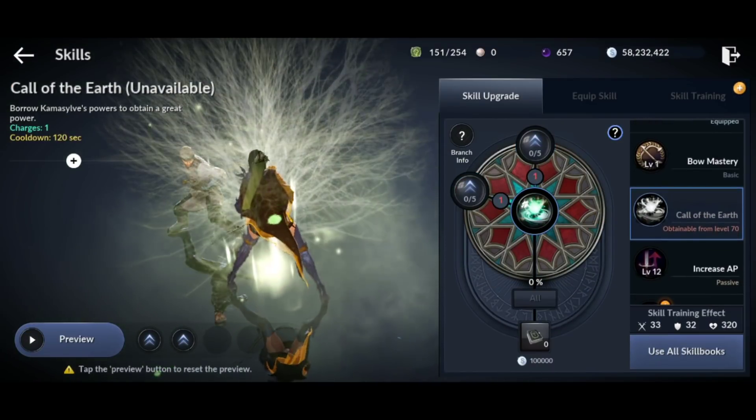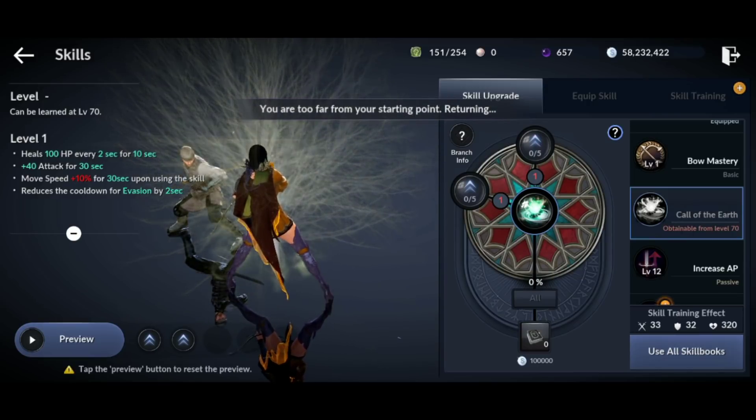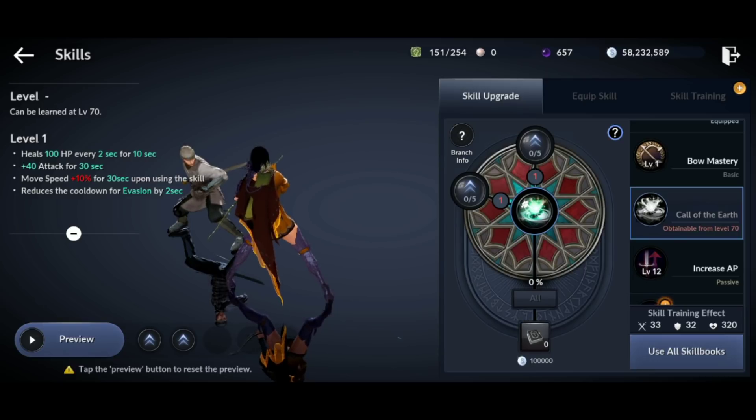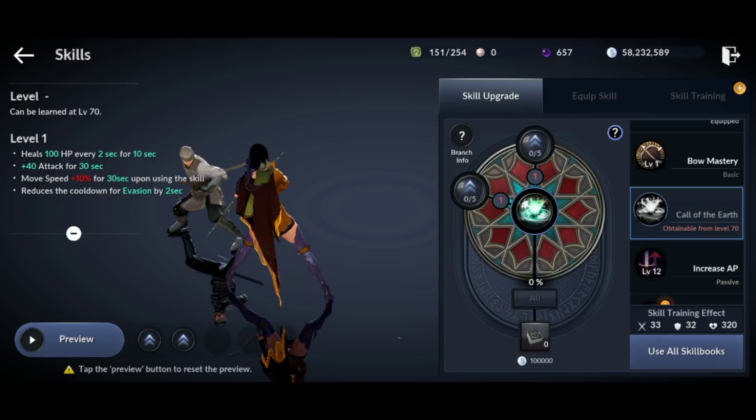Lastly, we have the heals for both classes. For the Huntress class, it heals you 100 HP every 2 seconds for 10 seconds, increases your total AP by plus 40 for 30 seconds, movement speed is plus 10% for 30 seconds upon using this skill, and it reduces the cooldown time on evasion by 2 seconds. For the Windwalker, the skill isn't unlocked so I can't quite see it. But that covers the Huntress and the Windwalker.